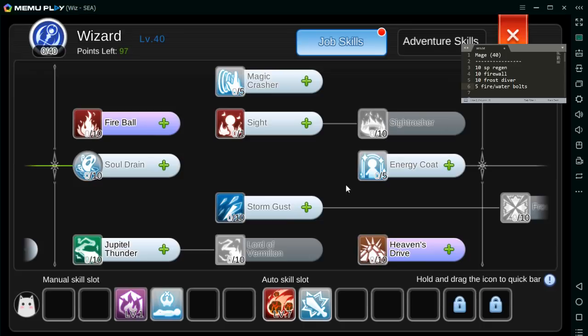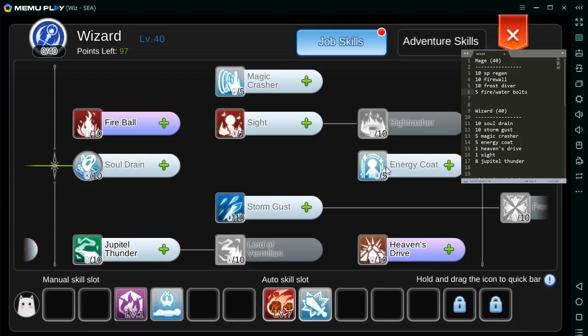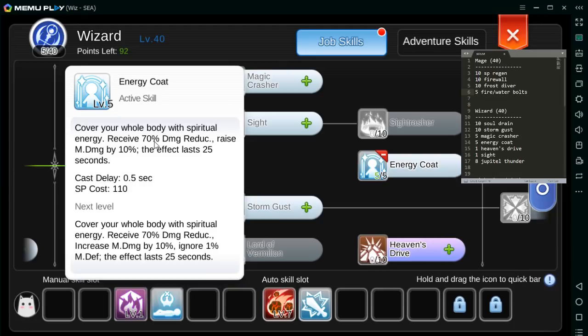Then for Wizard — daming choices. Pero ang susundin nating build ay ito. Lagyan muna natin yung Energy Coat — kasi buffs, ganda yung effect nya, magpakunat 70% reduction. Then may bonus damage din. Okay na yan.